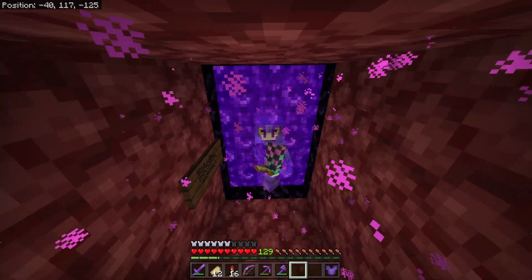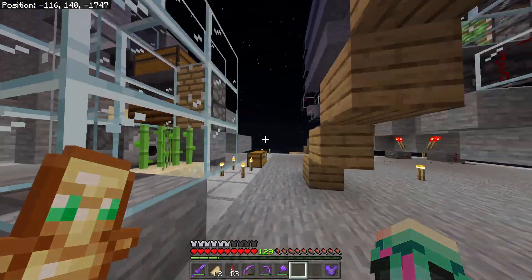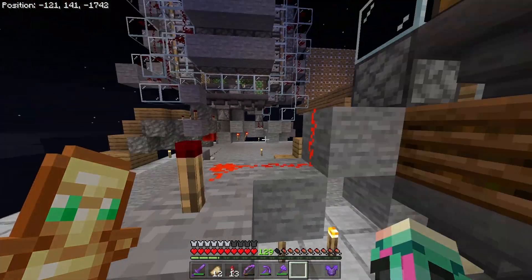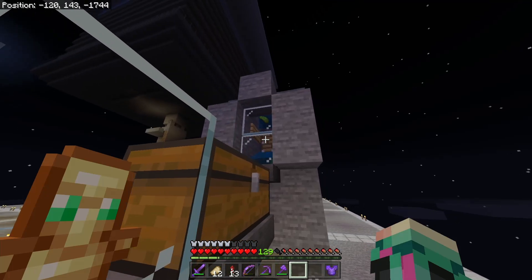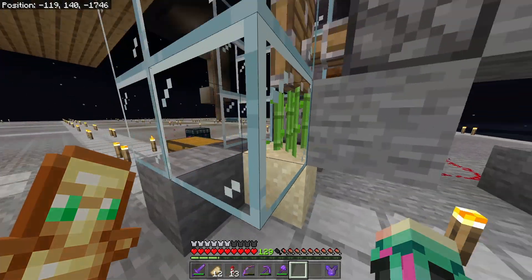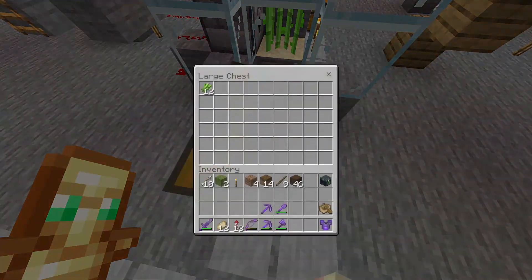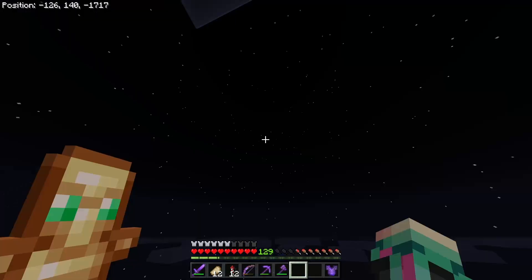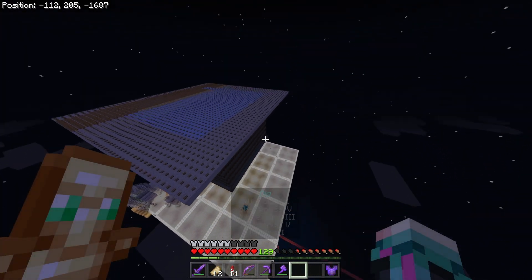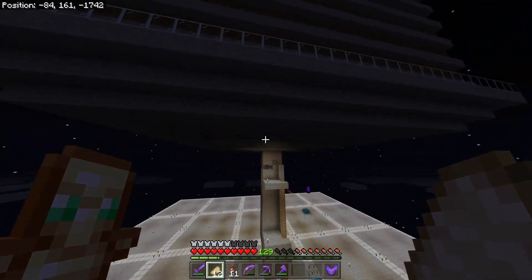Gunpowder is not all that you need for a ton of rockets. Over here in Walker's industrial district he built a sugarcane farm where you flick a lever and that turns on these zero-tick kelp farms, which feed into composters that turn the kelp into bone meal, which then feeds into the sugarcane so it grows and gets dispensed into a chest. Walker also built the exact same creeper farm as me — actually one layer bigger, but I don't think that makes a difference because that last layer is out of the spawning distance.